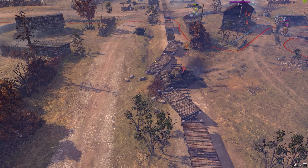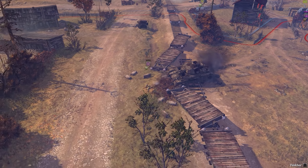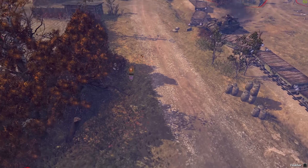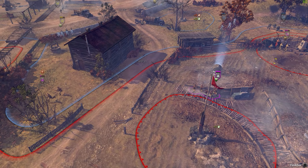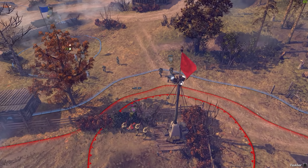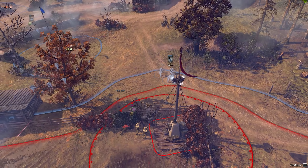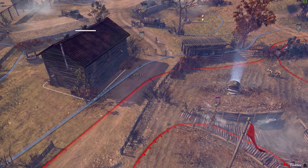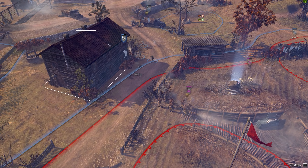We have a flank maneuver coming in. A sniper on standby could definitely start picking apart this MG — it's getting positioned right now. That was a good trick shot! Managing to hurt the MG. Grenadiers moving on in. Penal troops trying to pick them off, but they're in heavy cover, so they can keep holding for quite some time.